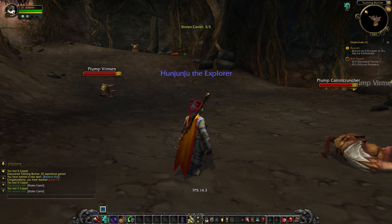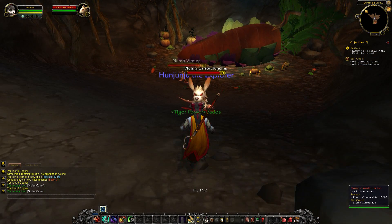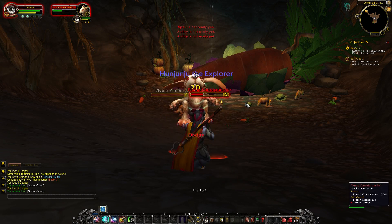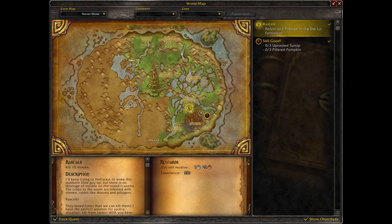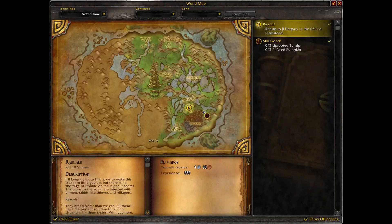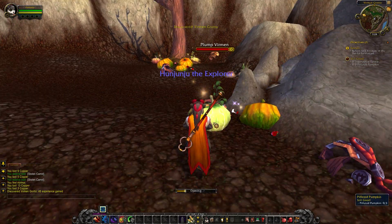Now we've got to go find the other stolen crops. I kind of looked down here initially because I thought maybe there's some pumpkins down there - could some of these be some of the stolen pumpkins? But it turns out there were no other pumpkins in the burrow, just carrots. So now I'm using the map to find where the stolen pumpkins are. And they're right over here in this kind of grove. Going ahead and picking these guys up.